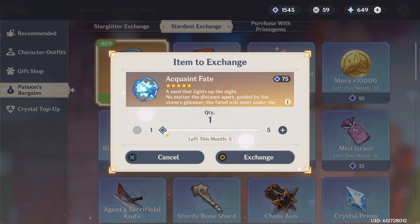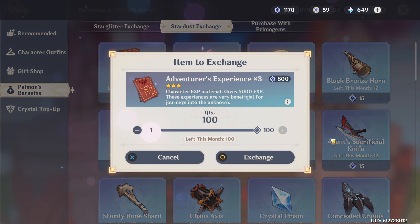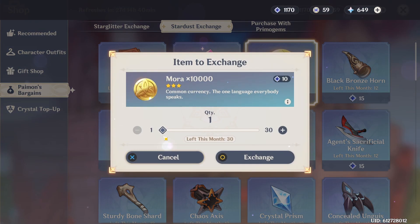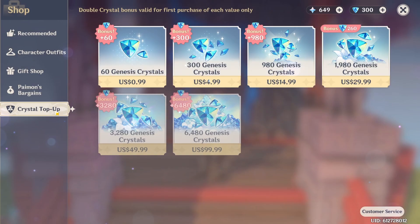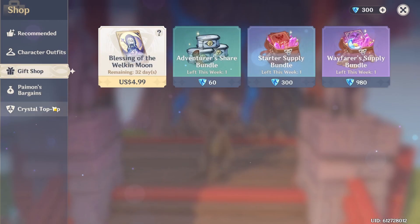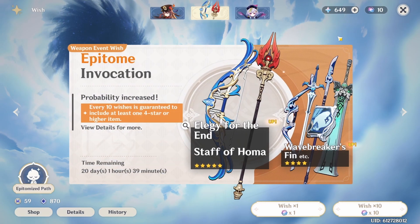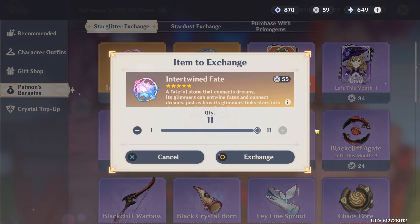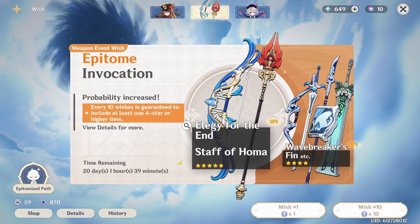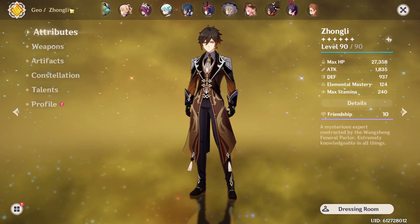Let's actually buy these acquaint fates over here from the stardust shop. Do I want these? I think I need them more. I actually got C1 Hu Tao — that's really good because I was gonna top up if I didn't get her. Man, I've been lucky. C2 Hu Tao any good? I think I'm just gonna save it — that's probably what I should be doing.